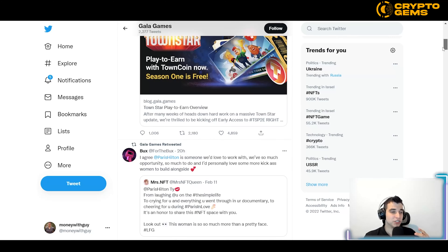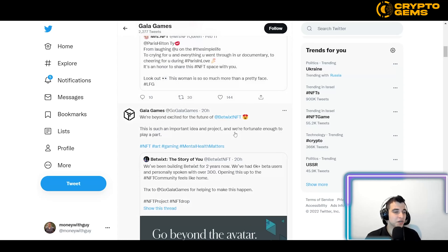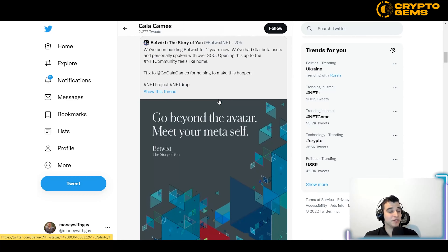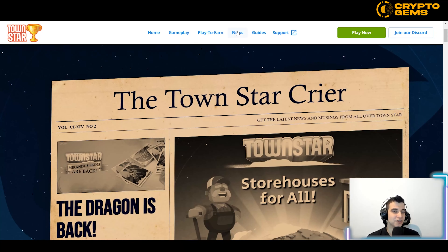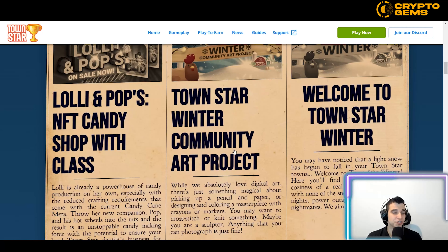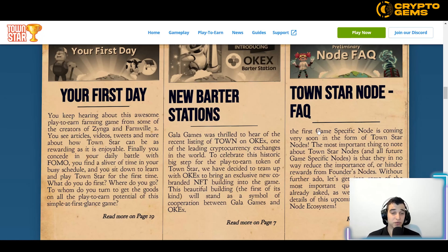On their Twitter you can ask questions and people from the community or the company will reach out and answer. To stay notified about every new update, click on News on the site to see details like the TownStar Winter Community Art Project and every new update. For example, their TownStar Node FAQ post announces that the first game-specific node is coming very soon in the form of TownStar Nodes.